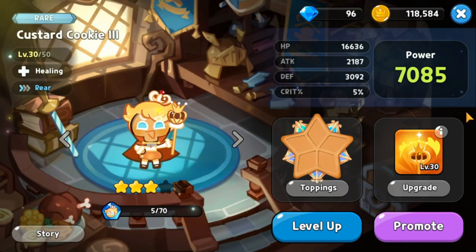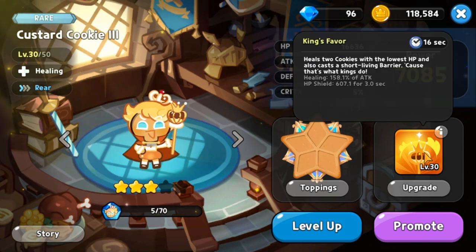At rank 4 we have Custard Cookie the Third, the king of cookies. He is a rare healing type. His skill King's Favor has a 16 second cooldown — heals the two cookies with the lowest HP and casts a barrier for those cookies. He's a cookie I used for over a week until I got Herb Cookie, and he is still a great healer.